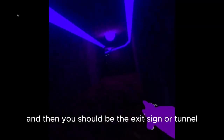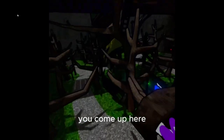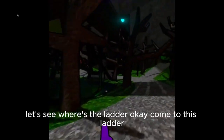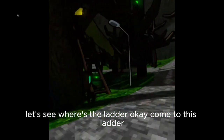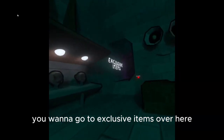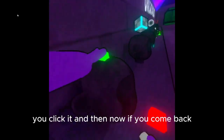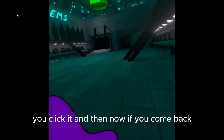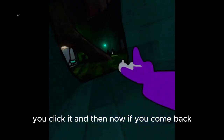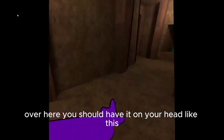And then there should be an exit sign, or tunnel, whatever you want to call it. You come up here — let's see, where's the ladder? Okay, come to this ladder, and then this is where the shop is. You go down the yellow slide, you want to go to exclusive items over here, and you should see the button hat right here, you can click it. And then now if we come back all the way over here, you should have it on your head, like this.